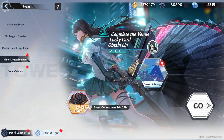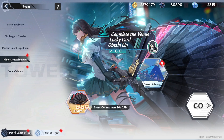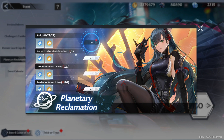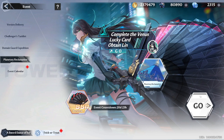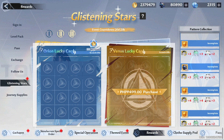The next on the list is planetary reclamation which is related to the glistening stars event. It's actually just a scratch card minigame, but in order to participate we must first do some simple missions in exchange for these tickets. There are two types of card in here — the blue one is free and the golden one is paid. You can check the possible rewards by scrolling through here.